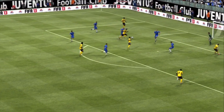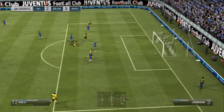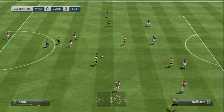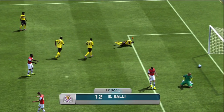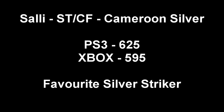As you can see, beautiful control there and beautiful finish. He's so cheap — he's under 1k — though his chemistry is going to be a bit tough if you're not building a Cameroon or League One/League Two team. Look how fast he's accelerating there, it's just amazing. This is a great goal — picks it up on the edge and hits it easily into the top corner against a gold keeper. I've been using this team in League Sphinx, playing against all gold defenders and gold keepers, and he's just amazing.